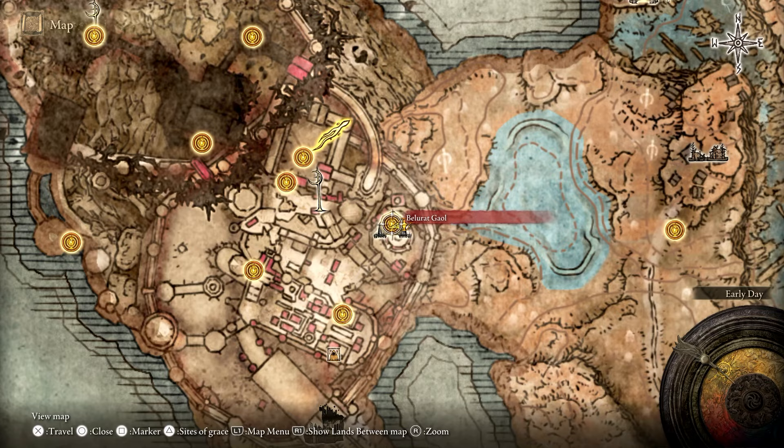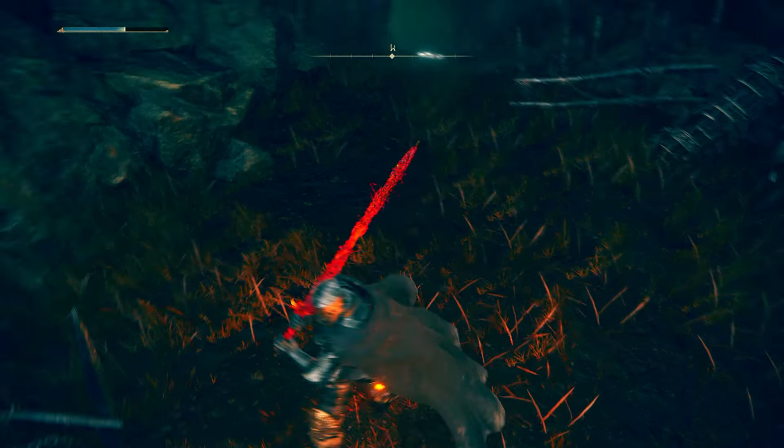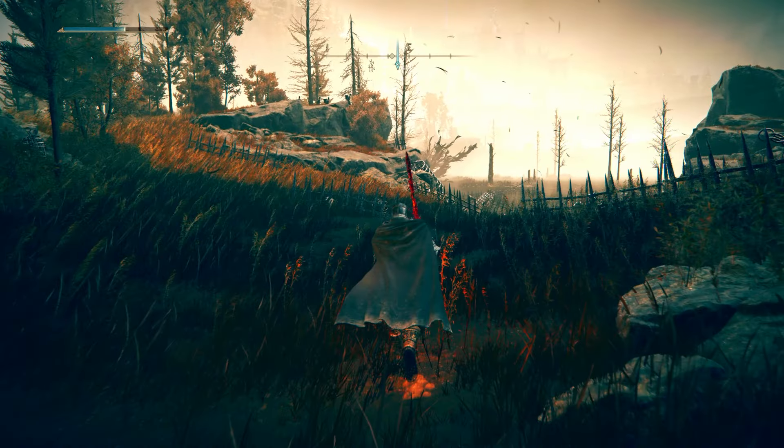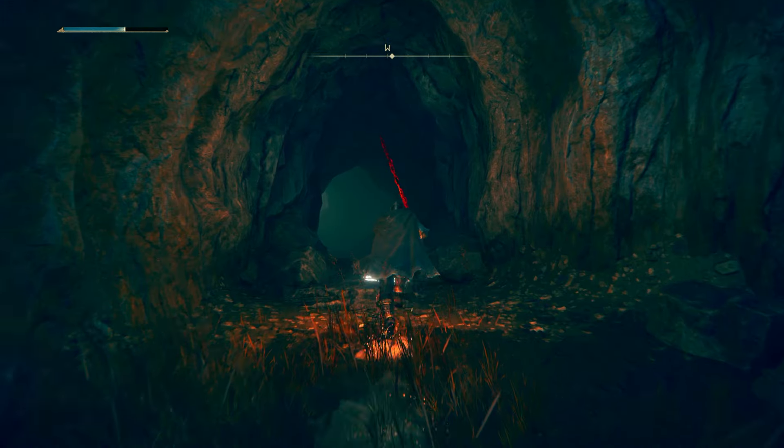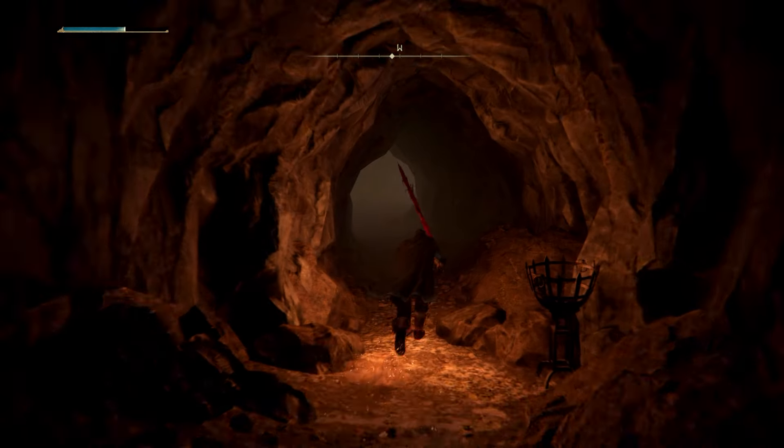We're going to go over the Bellerat Gaol in Elden Ring. It's right outside of the Tower Settlement — you need to go outside the wall to get to it, so it's not inside the settlement, it's outside. Go around and find this cave and head on inside.